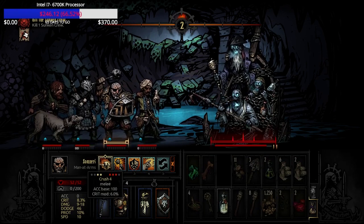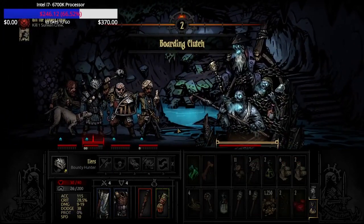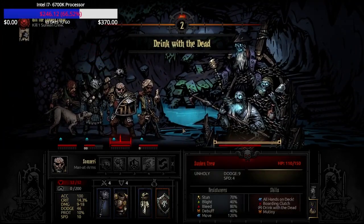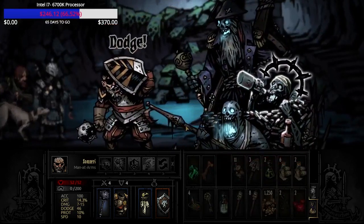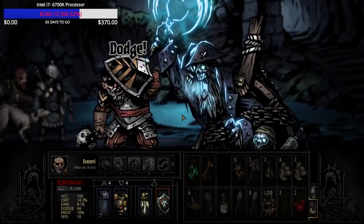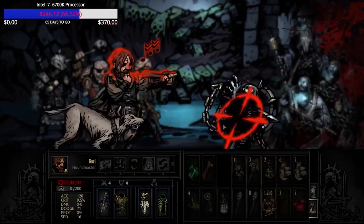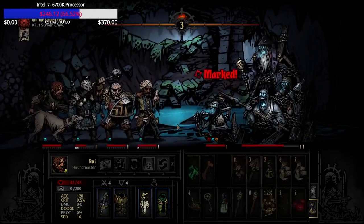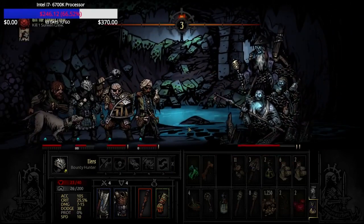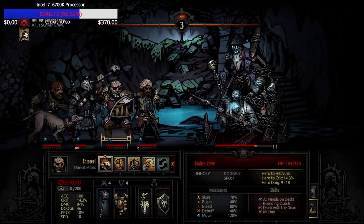You'll see the strategy come into play when the man-at-arms in slot 2 gets shuffled to the front — I'm not using him for his buffs here, I'm using him offensively. My focus when there isn't an anchorman is to do as much DPS as possible to the sunken crew. While they're not completely immune to bleeds and blights, this strategy is primarily to focus down the anchorman, then get the crew to the front and DPS them down as much as I can.